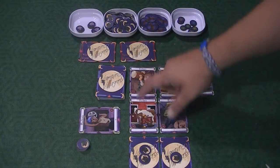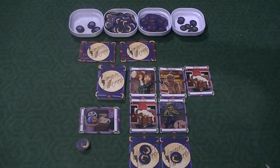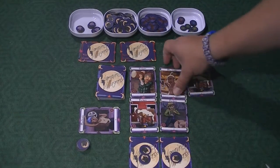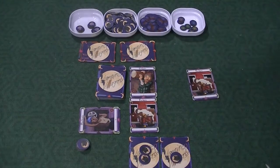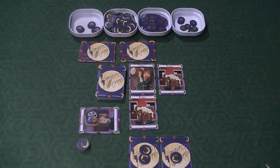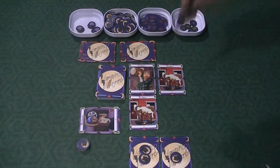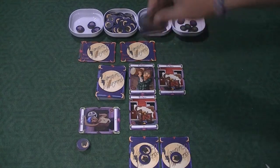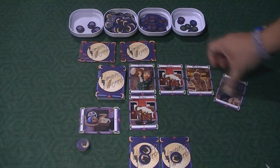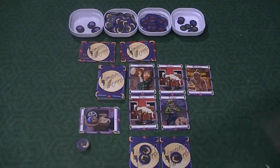If you killed this logger, this farmer, and this farmer, you'd get one giant bat token for killing three villagers, and another for killing two identical farmers. If only three villagers were left and you killed all three, you'd get three tokens: one for two identical, one for three killed, and one for clearing the village entirely.